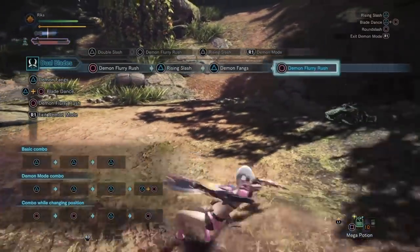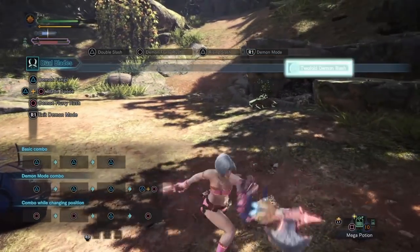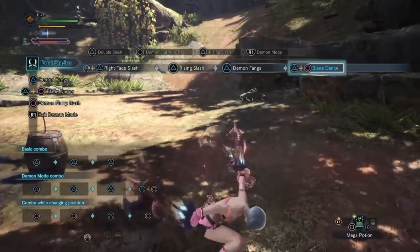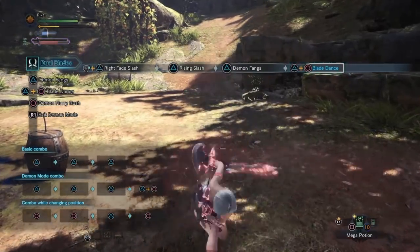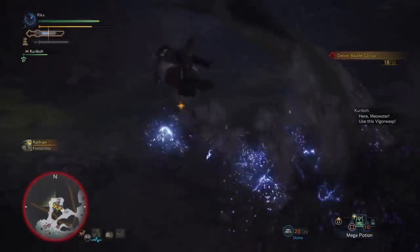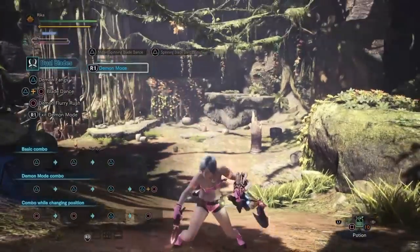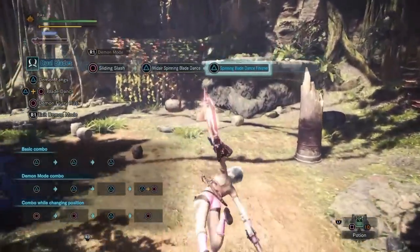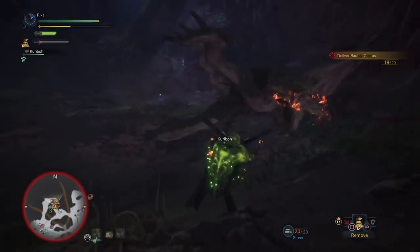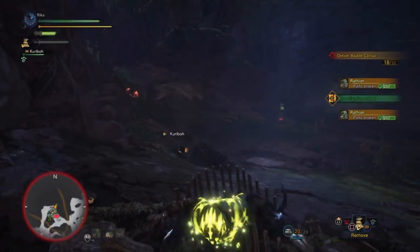You can always turn Demon Mode off the same way you turn it on, so make use of that to conserve stamina in between chasing a monster. Of course, I can't end the guide without mentioning the super flashy Attack on Titan Levi-style sliding slash of doom. This is actually Dual Blades' most damaging attack, and depending on the angle and monster, it can send you down their entire body and potentially cut their tail off for an epic scene. So definitely take advantage of it when you can.